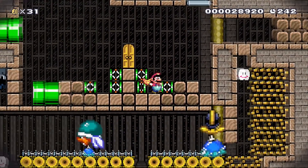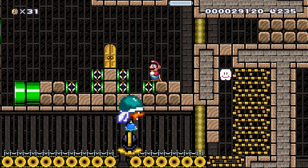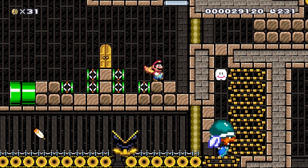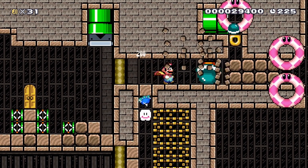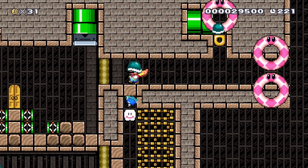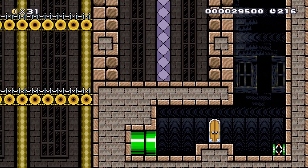We're going to dive bomb when the muncher is right on that gap in between the bridges, and that will allow the spike top to go over the bridge, over the muncher, and onto the other bridge. With the cape, we can hit this big Buzzy shell up here and kick it over — now we have access to a shellmet. Let's grab that and go back through the door, through this door, and through this pipe.